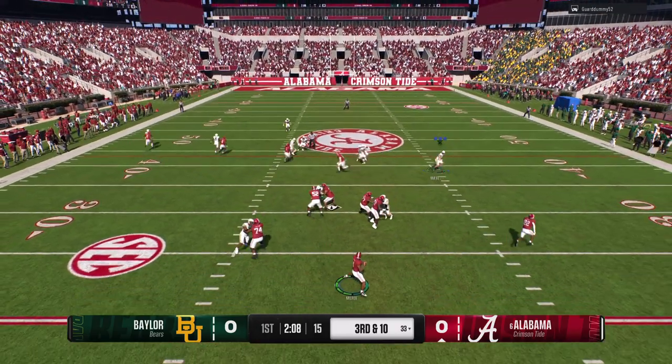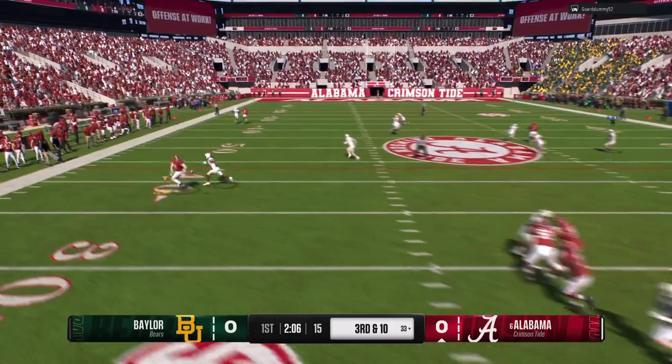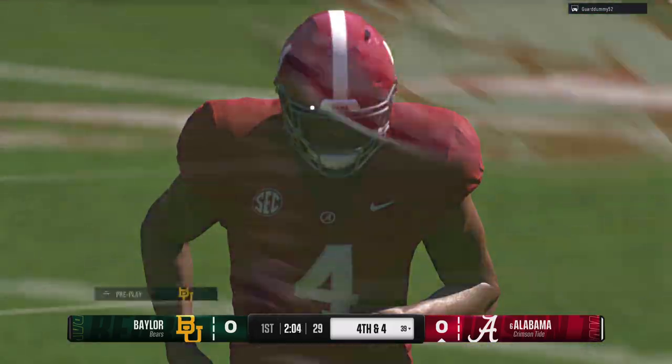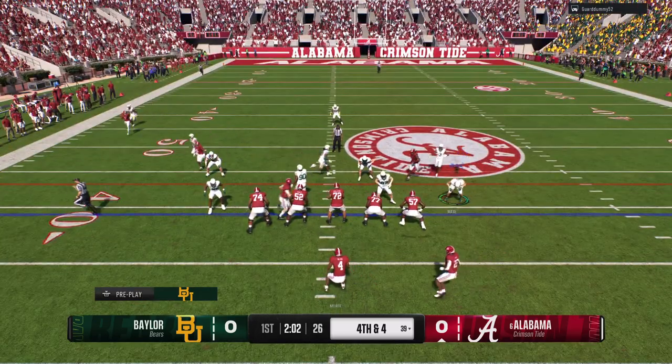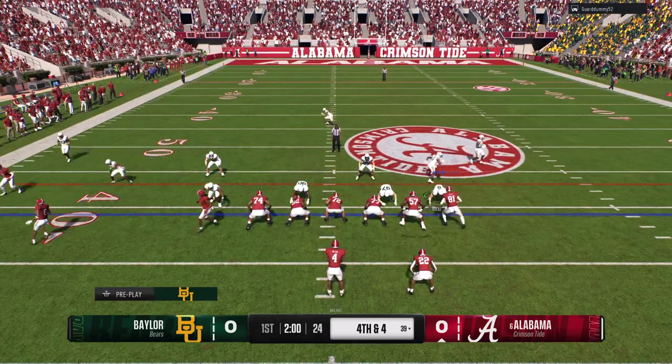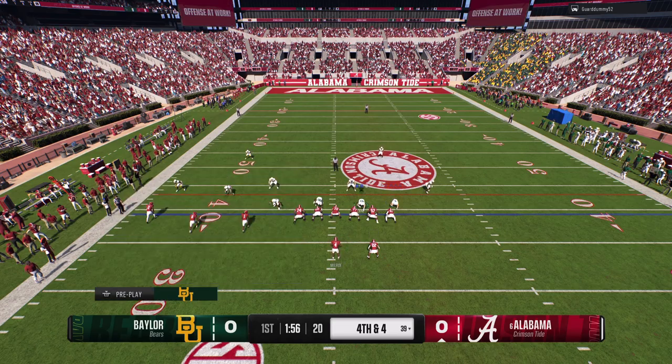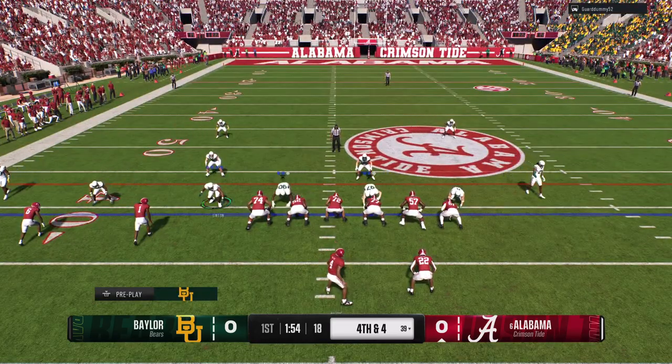On third and long, they try to convert through the air with a short pass to the tight end. Really nice job in coverage defensively — that tight end wasn't really even open. The quarterback still tried to put it on him and give him an opportunity. But great tackle short of the sticks, setting up fourth down.